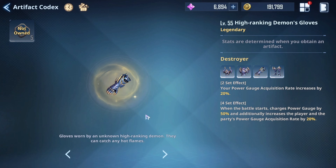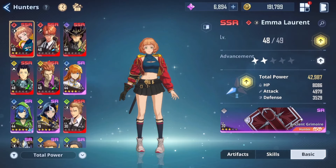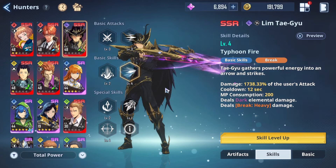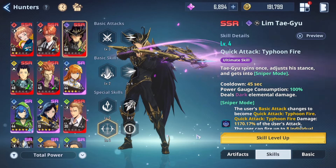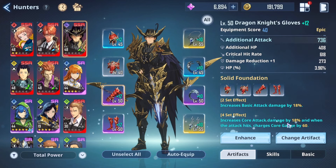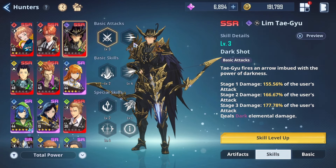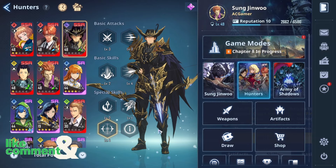The next set is specifically good for one character right now — it increases basic attack damage by 18%. For units where basic attack is the core damage ability you might think it's not great, but for a character like Lee Tegu it works really well because most of his damage is locked within his basic attack. The full set increases core damage by 80% and when an attack hits it charges the core gauge by 60% — giving him both increased attack and a way to perform his ultimate as often as possible.